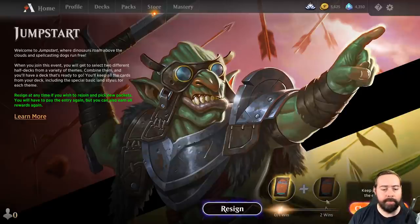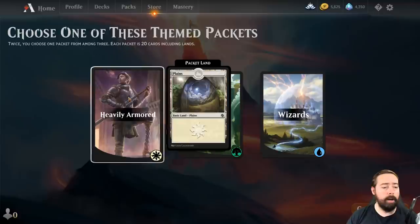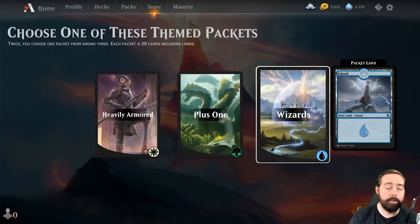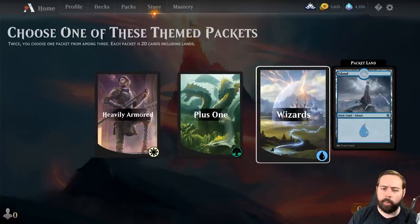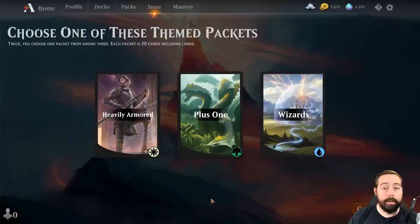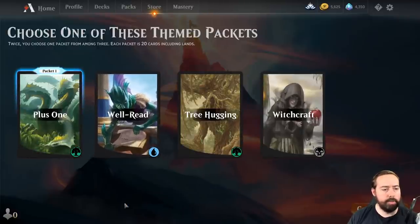The only prize I get is the enjoyment of playing it, so hopefully it's worth 2,000 gold. We get to choose our packets — heavily armored, plus one, or wizards. All we know is what land we get; you do get special basic lands only obtainable from these packs. Wizards is common with four different variations, plus one is rare with two variations, and mythic has only one variation. I kind of want to go for plus one.